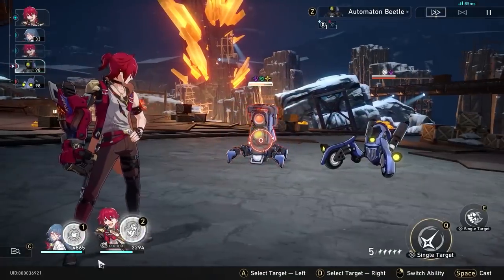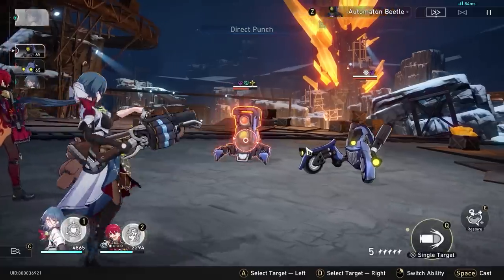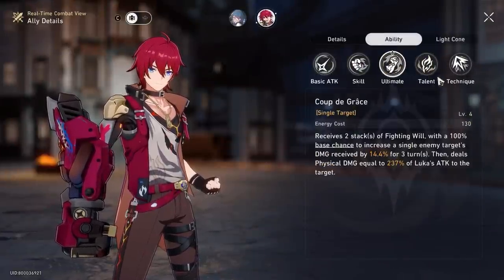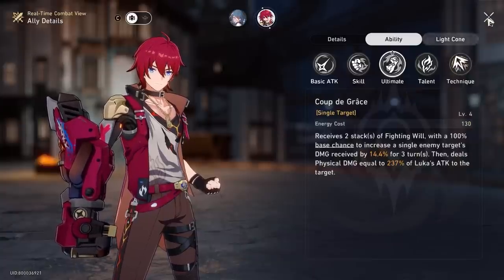Let me just show you real quick his normal attack — he will gain 1 stack. Now I'll show you his ultimate ability. How it works is you gain 2 stacks of fighting will, so it's very good if you want to quickly get your enhanced basic attack, and it does quite a significant amount of damage on the enemy target as well.